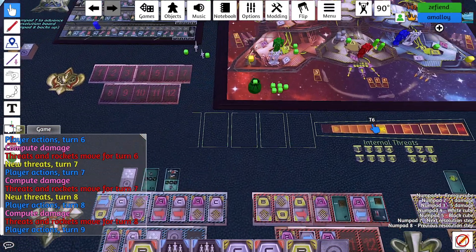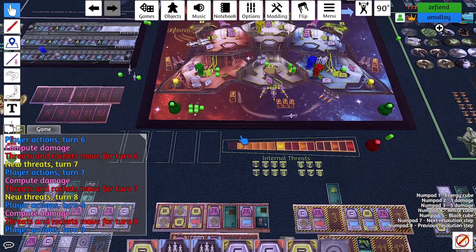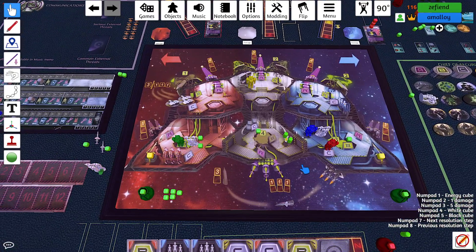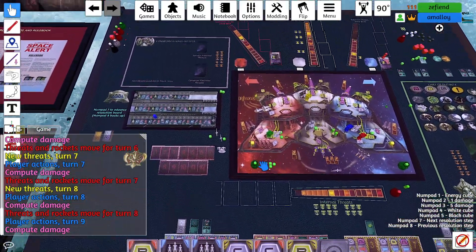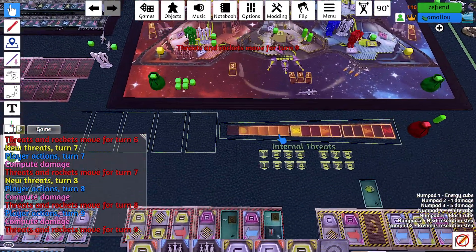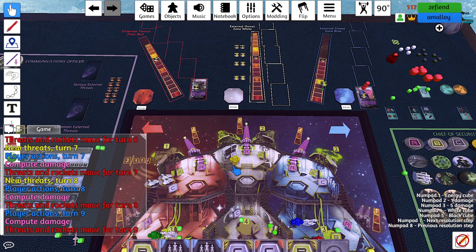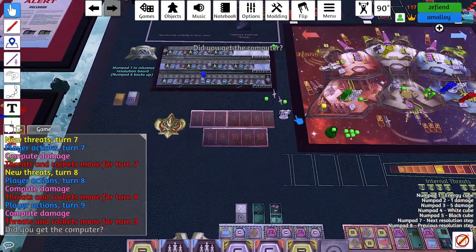Actions nine: I launch the last rocket. It was blue. Yellow does nothing. I quit BattleBots. No damage. Threats move: the phasing destroyer phases in, moves two. And the supercarrier moves two — does nothing. Did we get the computer? Yes.